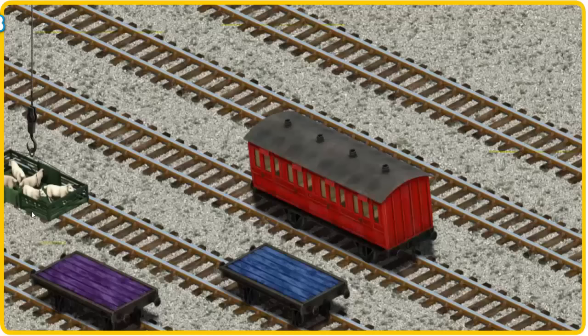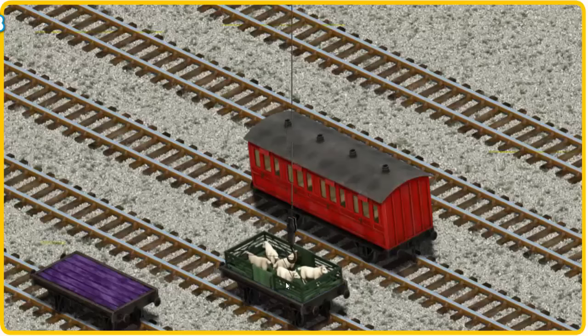Now the cargo must be loaded. Show Cranky where the blue flatbed is. You found it!